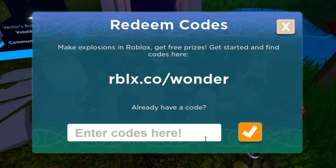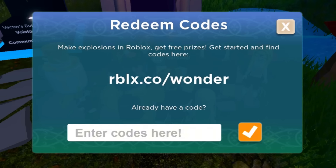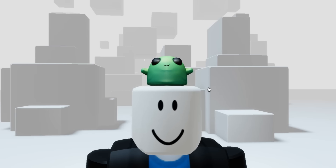Now for the second code, just type 'FX artist.' If this second badge pops up on your screen, that means you got the second item, and this bag item is what you get from the second code. Now for the third code, type 'glimmer.' Here's the badge for the third code, and this item on my head is what you get from the code — Shrek, is that you?